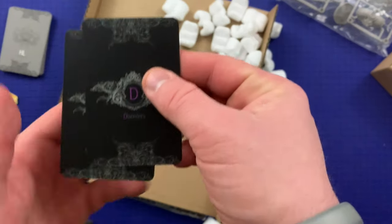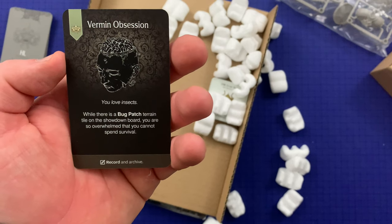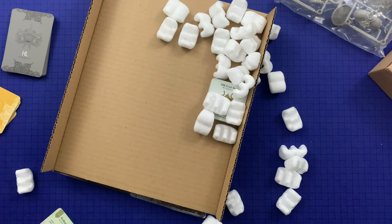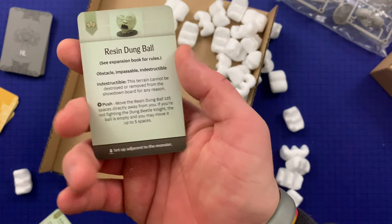We've got two disorders — let's look at one. 'Vermin Obsession — you love insects. While there's a bug patch terrain tile on the showdown board, you are so overwhelmed that you cannot spend survival.' And just one terrain tile — the Resin Dung Ball. See the book for details. Obstacle, impassable, indestructible — this terrain cannot be destroyed or removed from the showdown board for any reason.